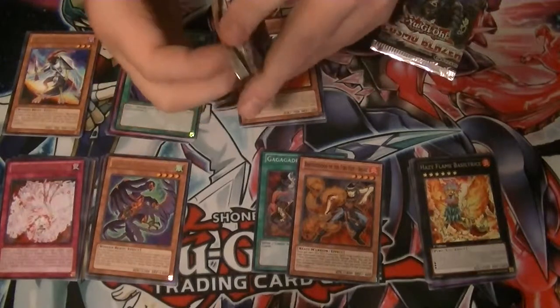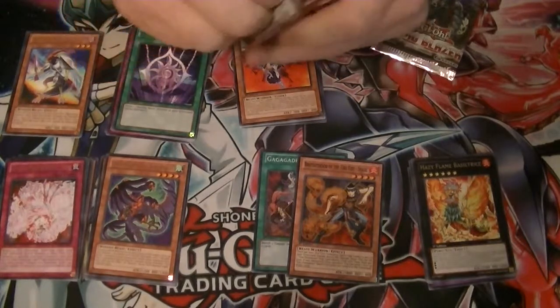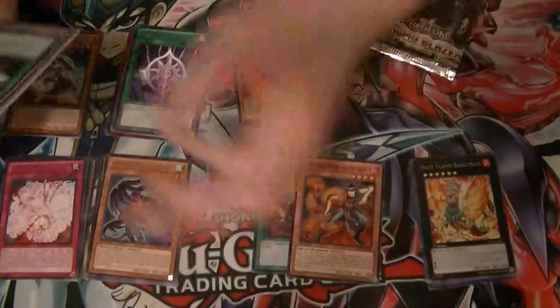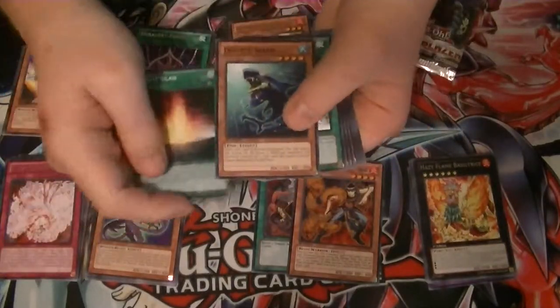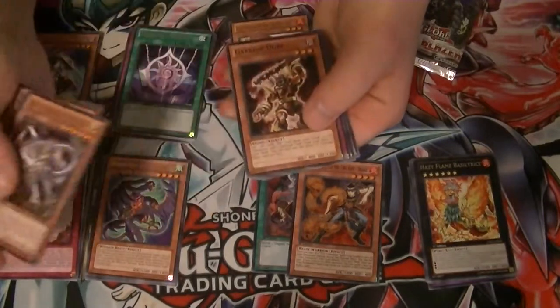Pack number seven — our rare is Exoweapon Lightning Blade.